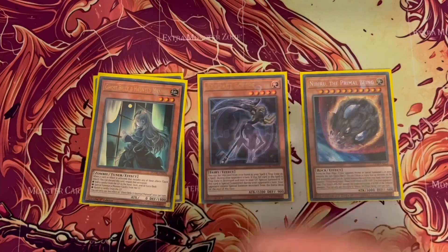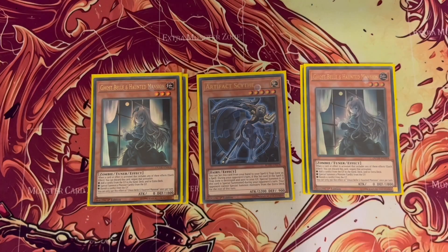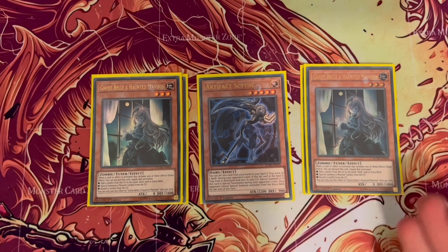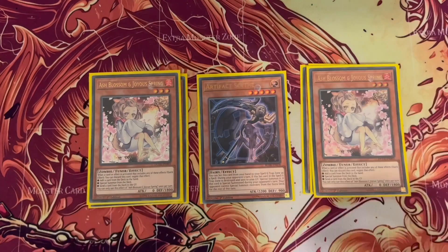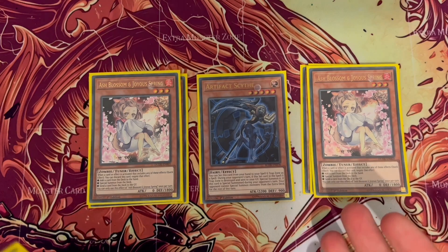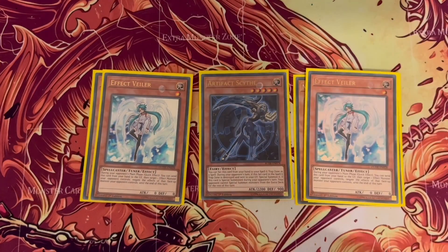I now run two Droll & Lock Bird because it affects my deck quite a lot — everyone's using it as a Cross-out Designator target, but it also affects your opponents. Two Ash Blossom, because Ash is Ash — everyone wants to draw, special summon, and so on, so this helps from that perspective.